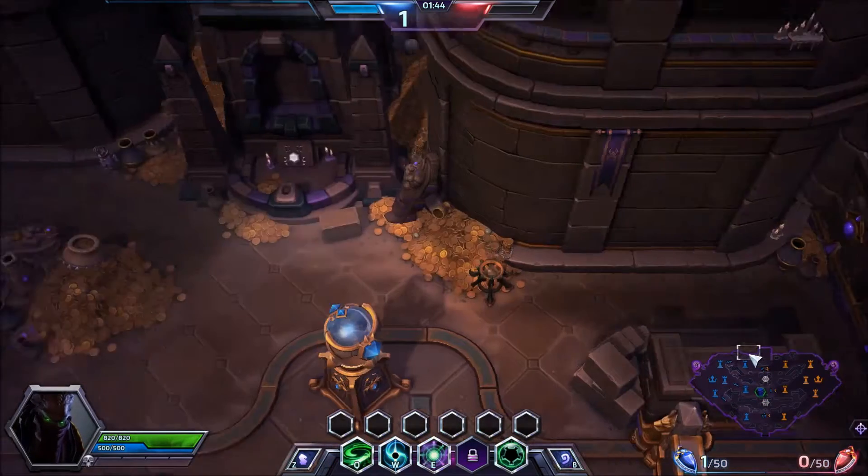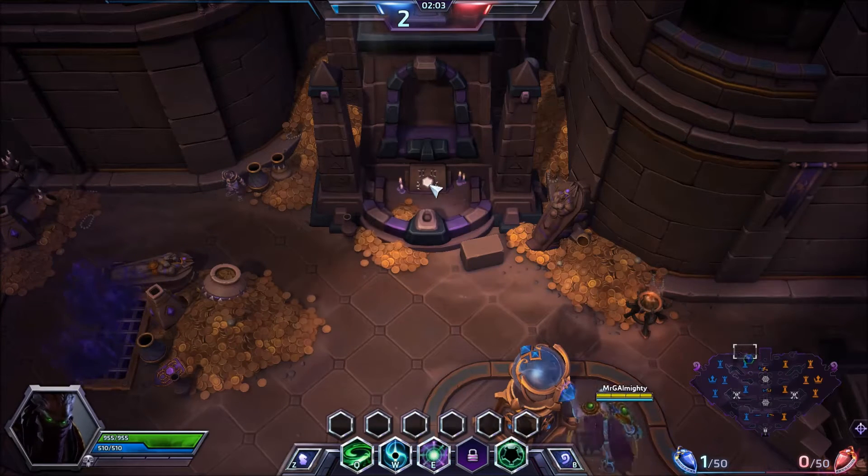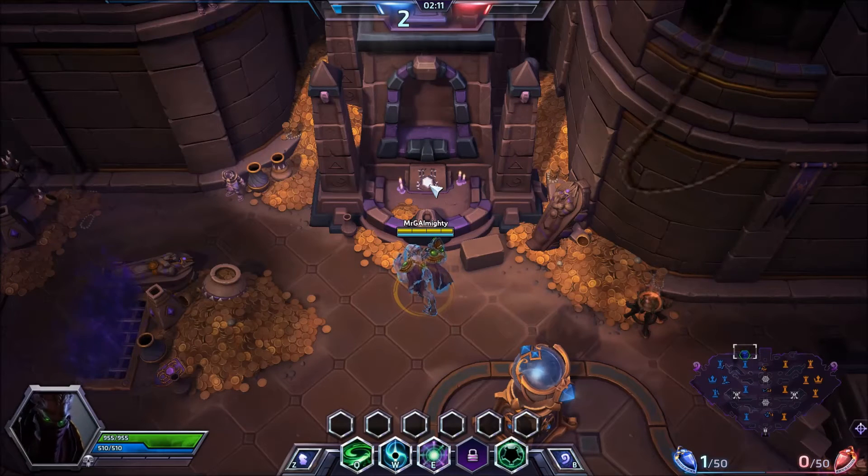Another cool little thing I want to show you is just this little section up here. As you may have seen before, this map is below the Sky Temple map. The Sky Temple map is, in the lore, above this map. And you'll find that out if you repeatedly click this thing — you'll see it starts to jump and jiggle a little bit. If you click it enough times, you get a little visitor.